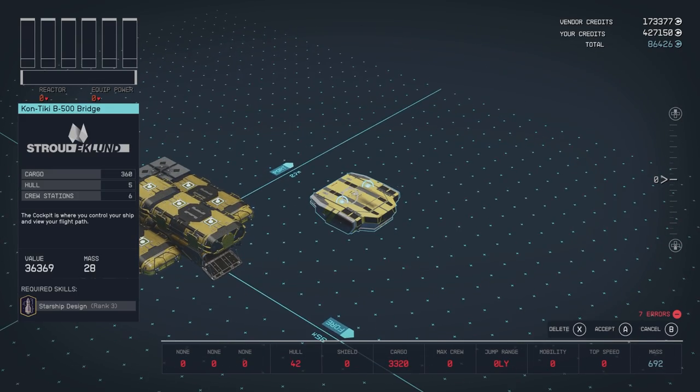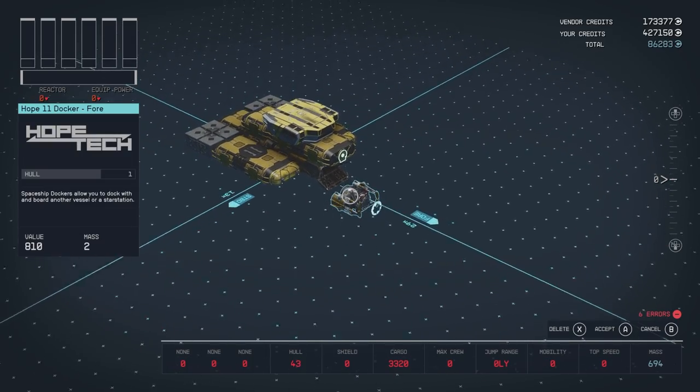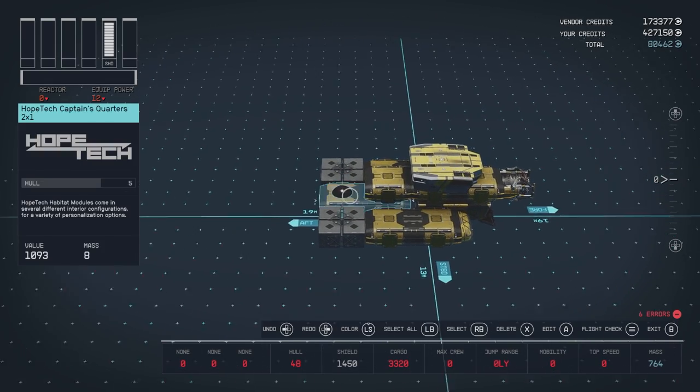On the back connector of the Science Lab attach the Contiki B500 bridge. Attach the Hope 11 docker to the front of the Science Lab. Drop Vanguard Bullock's Shield Generator on top of the Captain's Quarters.